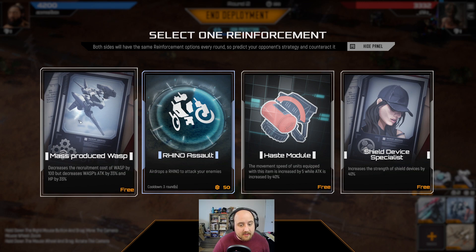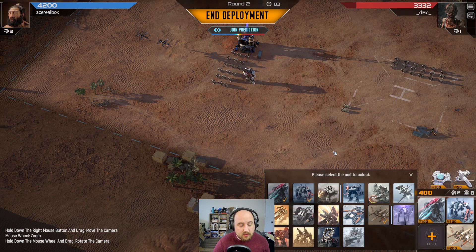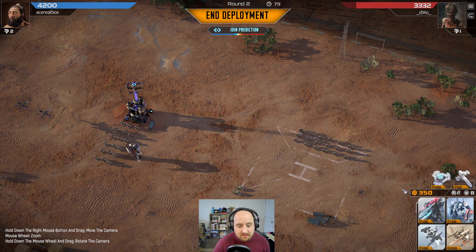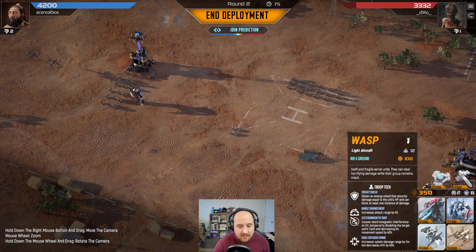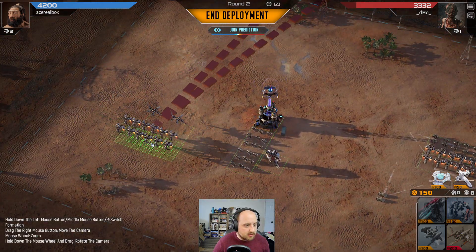I did pick the aerial expert, remember? And the wasp is pretty cool. Actually, I didn't pick the aerial expert. It doesn't matter though, because I have the ability to go for wasps, and they are going to be pretty good for me, I think. So let's go with a wasp squadron.